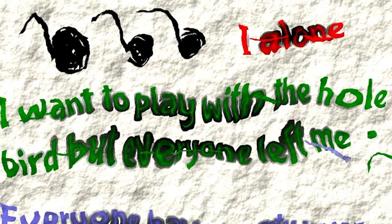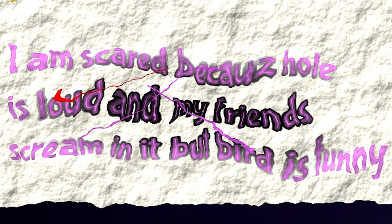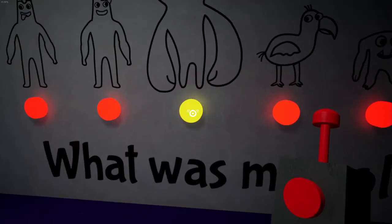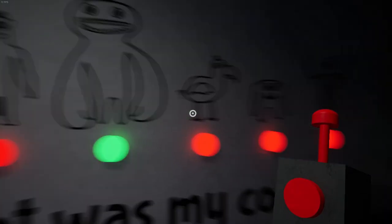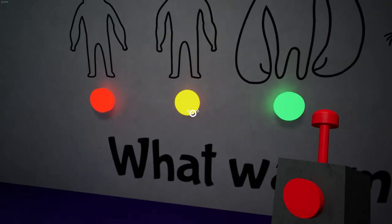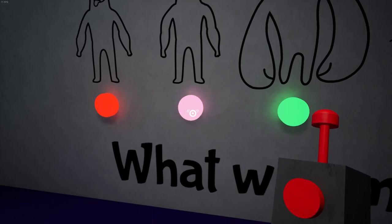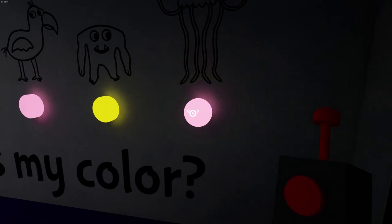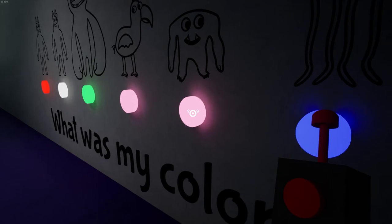Reading a child's note: 'I want to play with the whole bird but everyone left me. Everyone have party without me. Miss Mason see me but go. I'm scared because hole is loud and my friend's screaming in it, but bird is funny.' Interesting. Joshua's green, Opila is pink, Banban's red. I want to say you were — you were probably white — no, you were blue, which I believe would just make you orange.